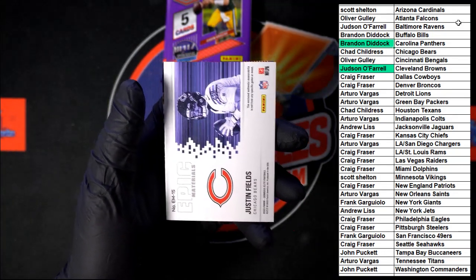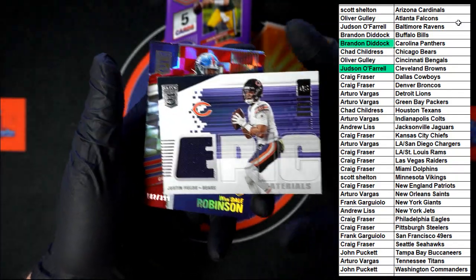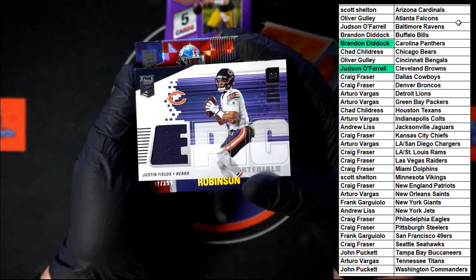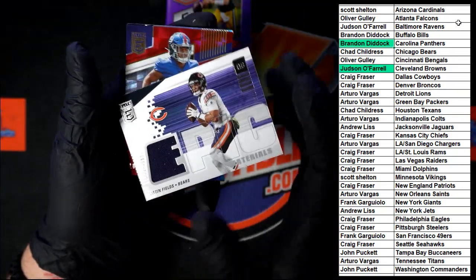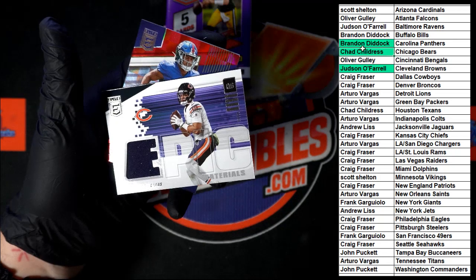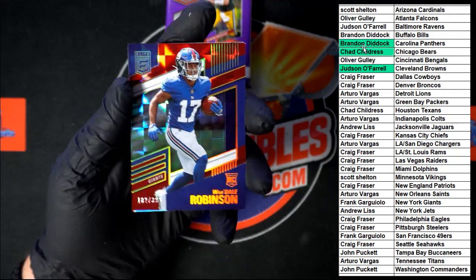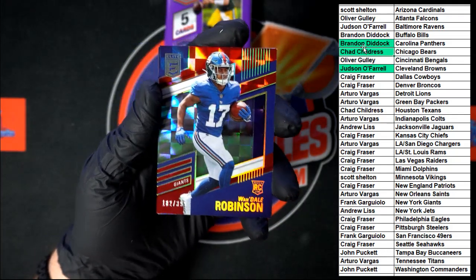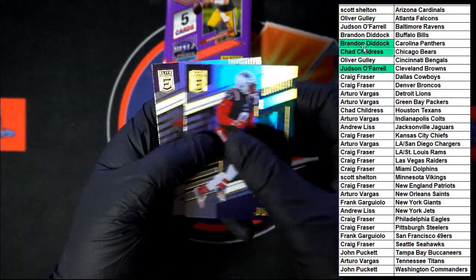We got Darnold. There's our Justin Fields Epic Materials — the E-Pick. Didn't see a number on that one — that one's going to the Bears. Who's got the Bears? Chad C — that one's coming to you. Not bad at all. Behind that, Robinson numbered 182 out of 399. Everything ships — every insert, every base card, everything. We got Matt and Lamar.